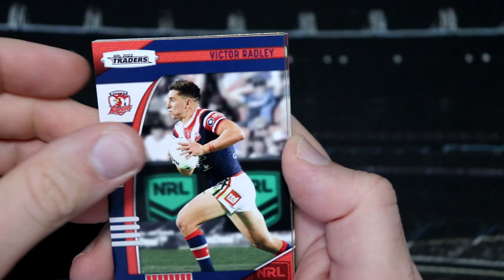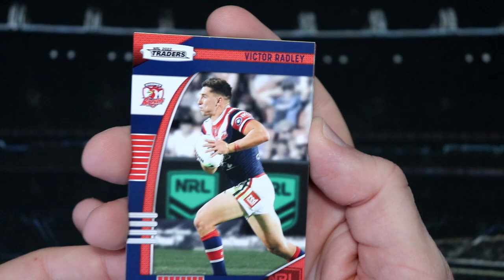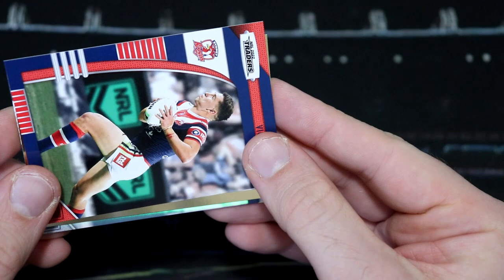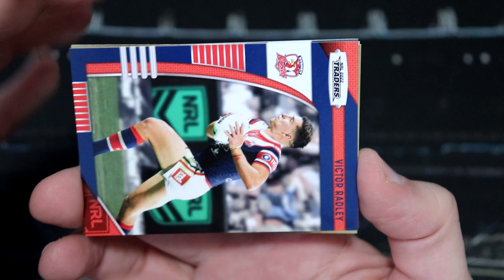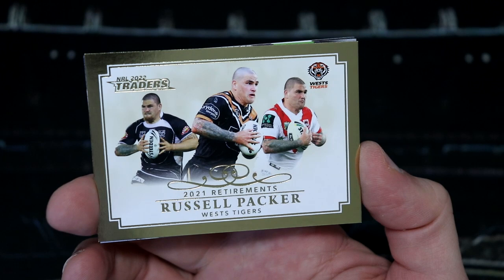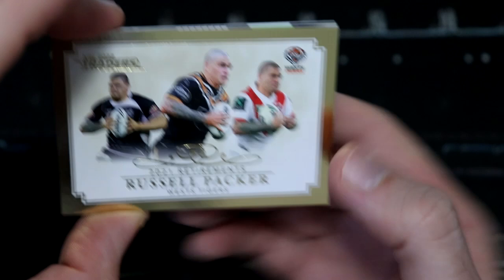Ooh, we've got a silver — gold — I can't get my words right today. It's looking like it's probably going to be a retirement card. Yes, okay — there was part of me thinking it might be a Creator, but it looks like a retirement card. Let's have a look — it is Russell Packer for the Tigers. He clearly had some time at the Dragons as well, but finished his career with the Tigers, as it is a Tigers retirement card.